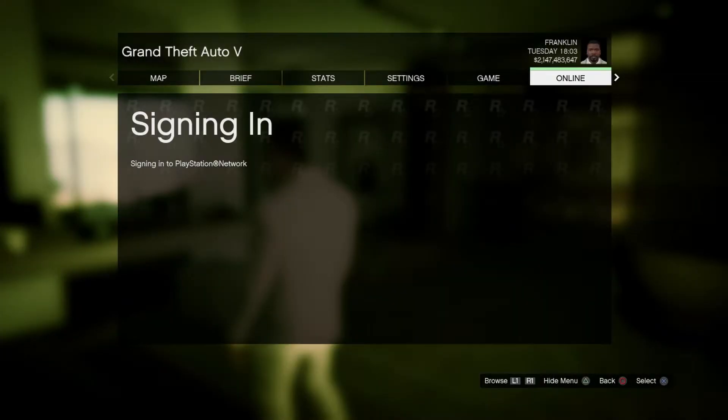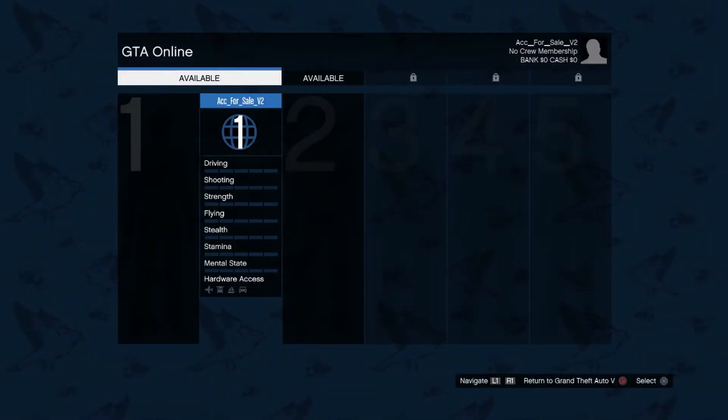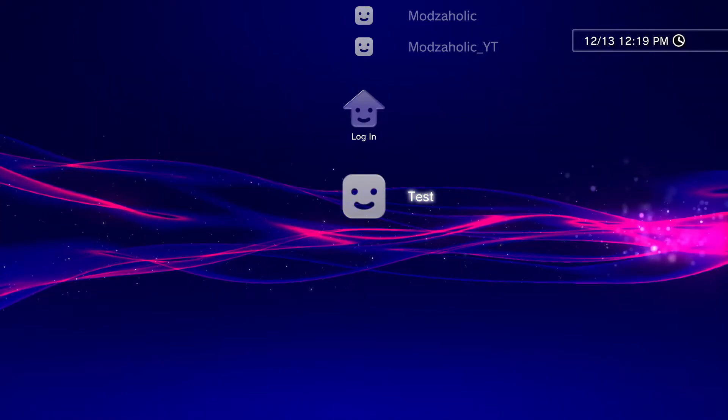Once you're signed in, all you're going to want to do is play GTA Online. Once you start up, you're going to accept the terms, and then once you get on the screen, you're just going to want to boot your PS3 up.